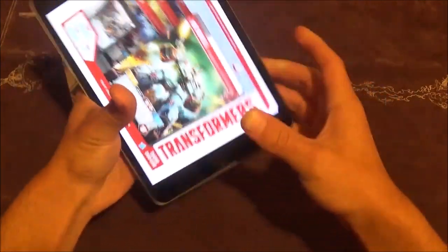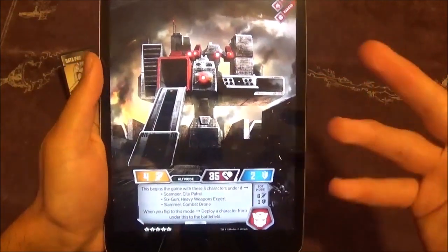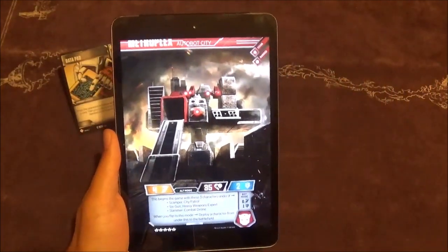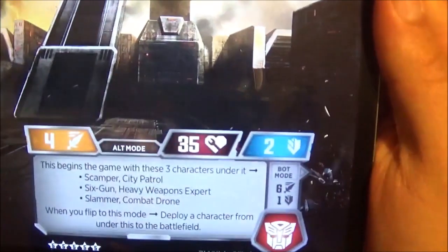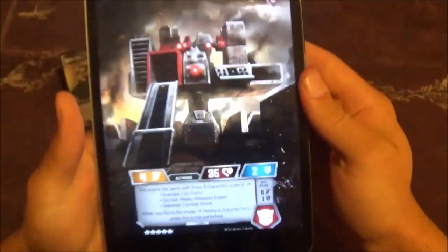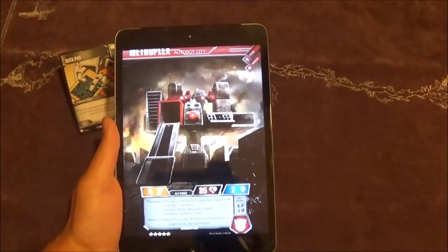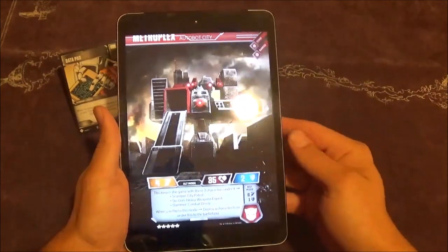Now on to Metroplex. The first thing we're going to look at is Metroplex in city mode, because his alternate mode kind of explains his character a bit more. He clocks in at 25 stars — there are little fives in each of the stars — so that already clears up our first question of how many stars he'll be. His immediate effect clears up the second question of how the other character cards work: this begins the game with three characters under it — Scamper City Patrol, Six-Gun Heavy Weapons Expert, and Slammer Combat Drone. They start out under him, and when you flip to this mode, you deploy a character from under him to the battlefield. It all makes sense — the other cards start under him and he deploys them when you flip into your alt mode. That is super cool.